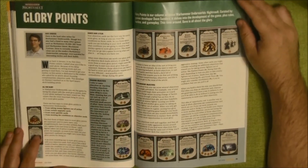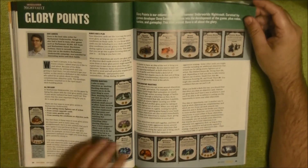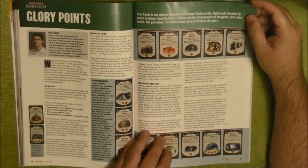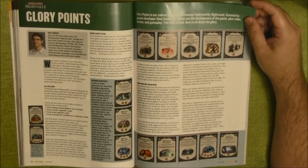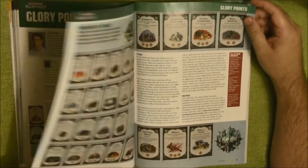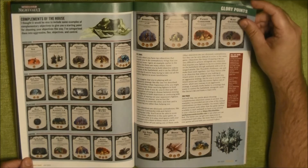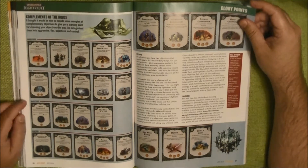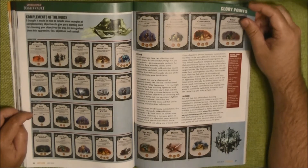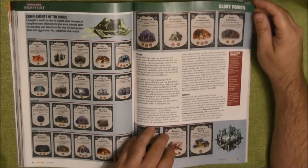Then we go to Box Games and we start with the Warhammer Underworlds Night Vault, and they talk about the Glory Points — complementary objectives. So these are tips and tricks to build up your decks: how to make a deck evasive, a flexible deck, based on objective, or based on control — depending how you want to play.